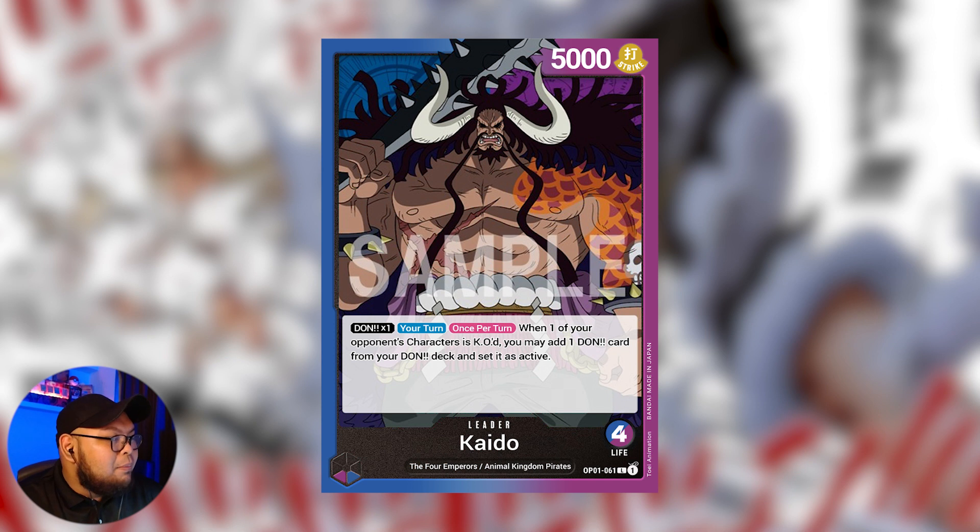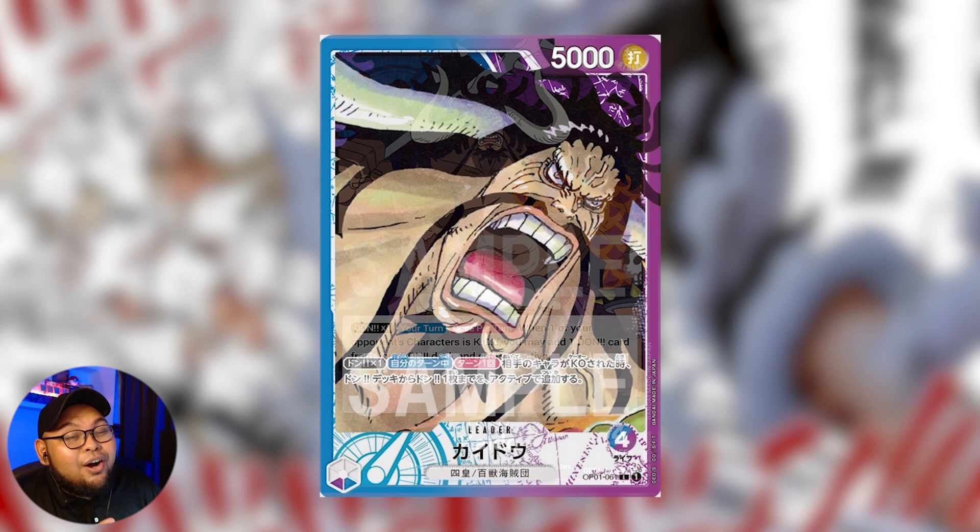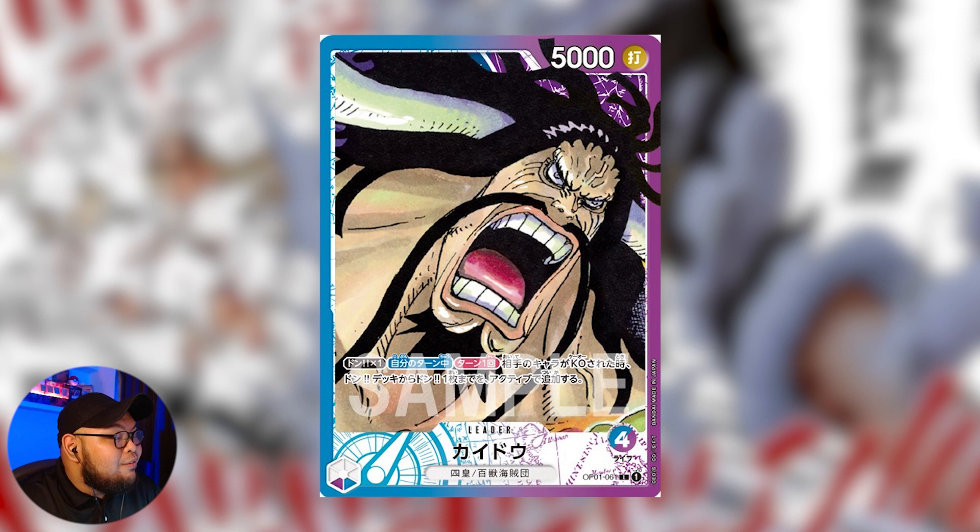I'm pretty sure people are excited to make this purple-blue Kaido work. The Japanese Twitter account also revealed an alternate art of Kaido and it looks really, really sick. It's the treatment used for all the alternate art leaders recently — a bit more zoomed in on the character. This Kaido just looks like he's screaming, ready to control the board with his ability.